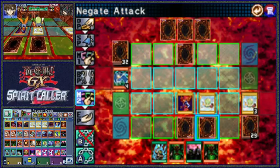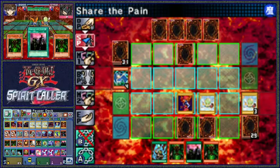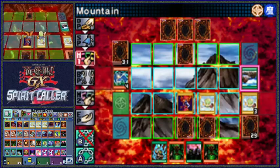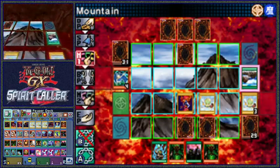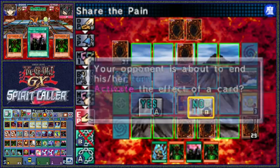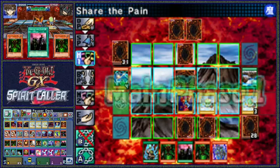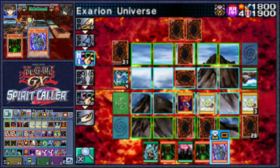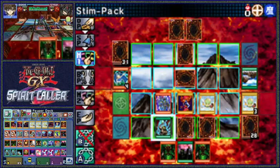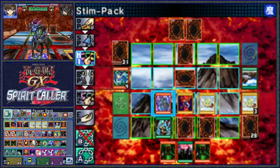Mystery solved! Mountain? That doesn't really matter. It would matter if Firewing Pegasus was a winged beast, but no - it's just a beast that has wings. Still not really scared by anything. I'm gonna go Stimpak, why not? I can activate this for piercing damage without really worrying about not being big enough.